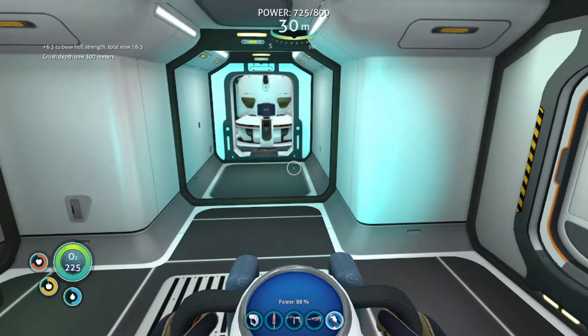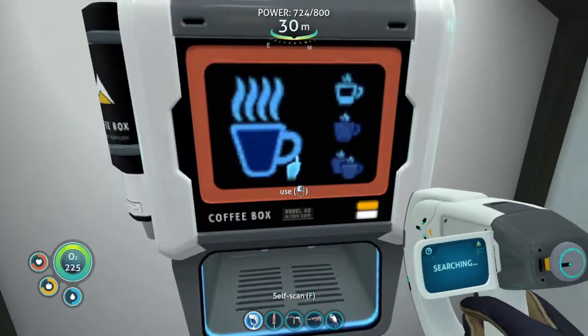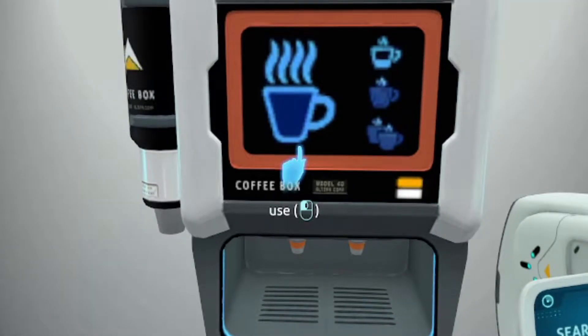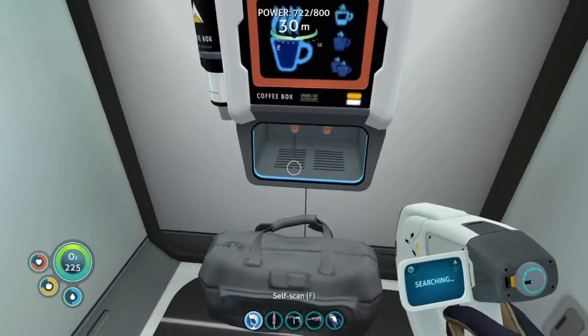I forgot what we were doing. Same. Look what I got last time. Is that a coffee bowl? Why is the 'use' written in lowercase letters? I don't know, and also it doesn't work. I had to press it twice. Oh, now it starts pouring.